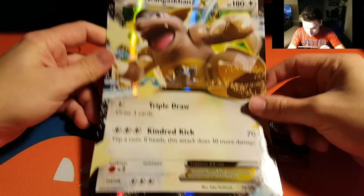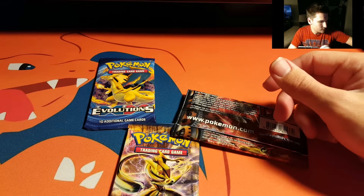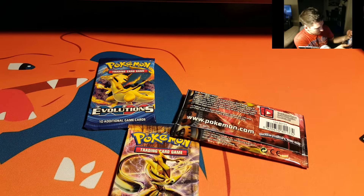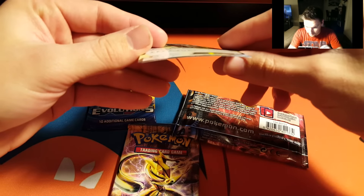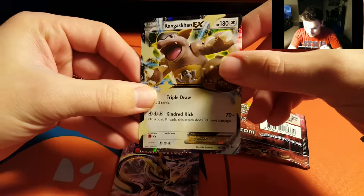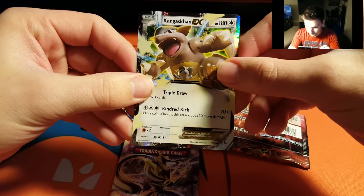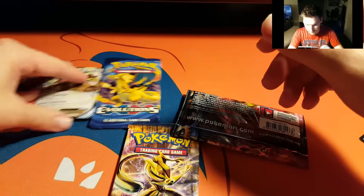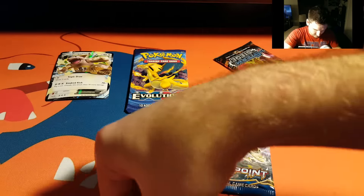So obviously this is a reprint — I forget what set that is — but it is a jumbo card we technically haven't seen yet. This promo card is really like destroyed. But there we go, we got our King of the box and our booster packs.